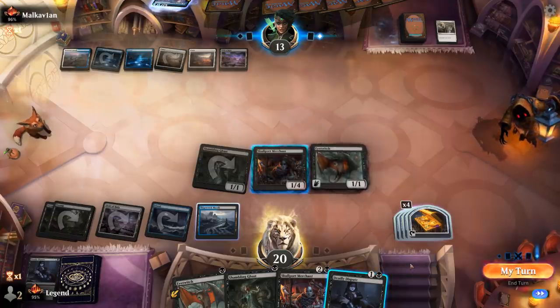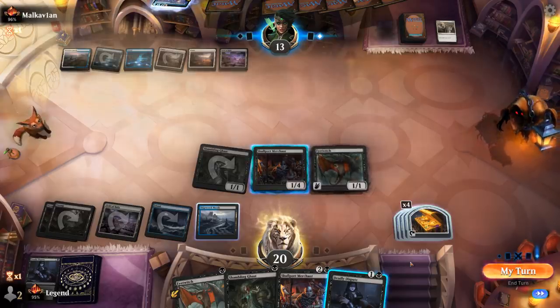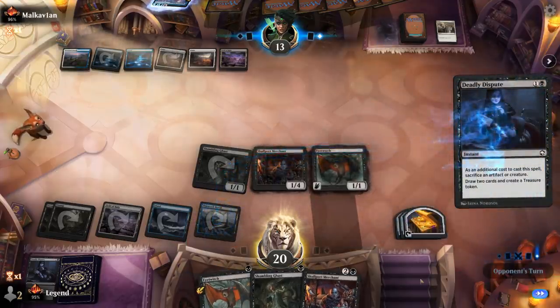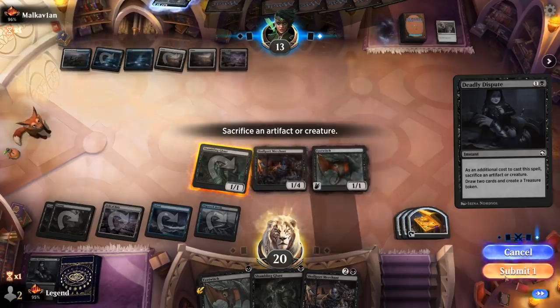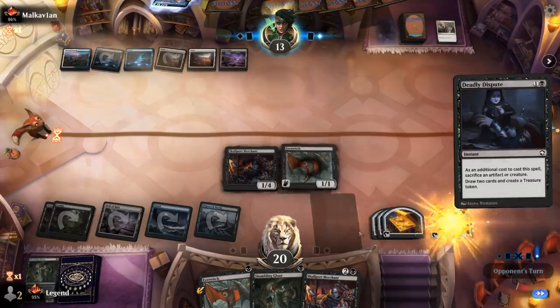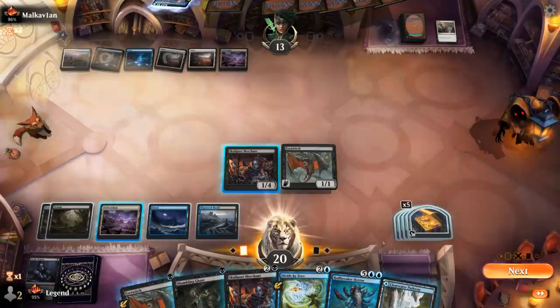I kind of want to Deadly Dispute now, although I could untap first and only waste one mana. Yeah, let's Deadly Dispute now, sacrificing Shambling Ghast — because if I draw into a 7-mana card and a Dollhouse I might want to discard with Eye Twitch's Learn. That resolves. Picked up a Hullbreaker Horror and a Divide by Zero — both excellent here.